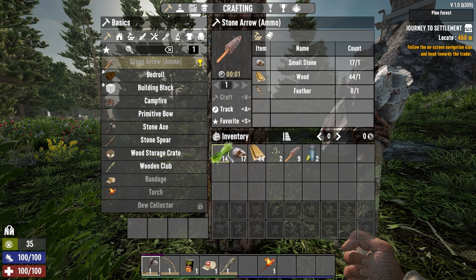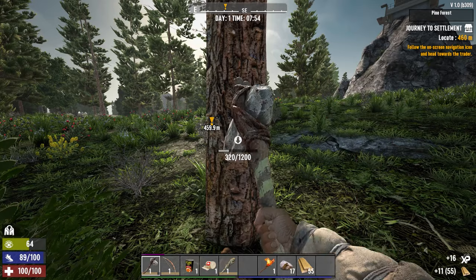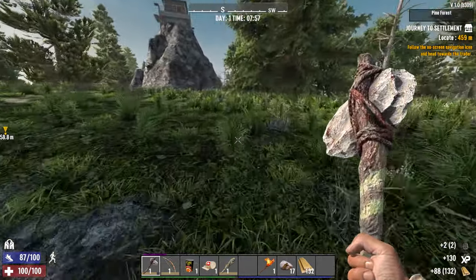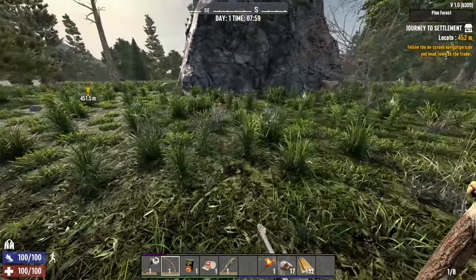Bring our bow down. I like to put wooden rocks on the hotbar at the beginning so I can see how many of each I have. Always have to reserve a stone or two to fix the axe. Okay, how many arrows do we have? Nine, hey?